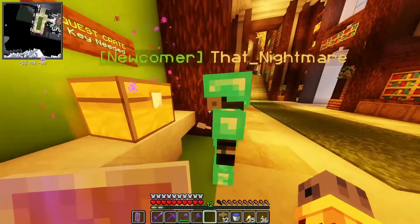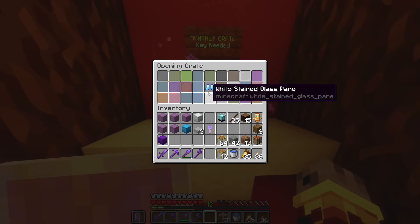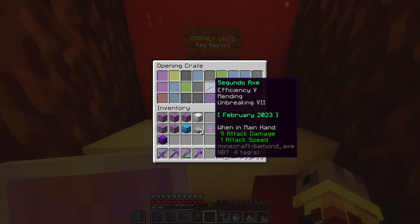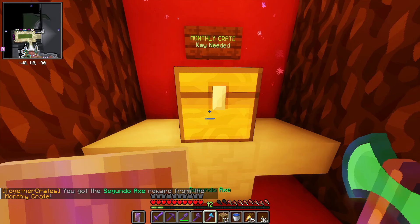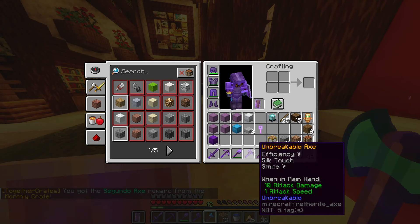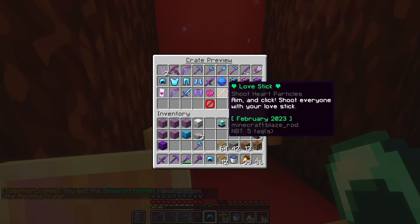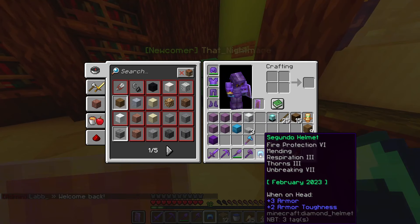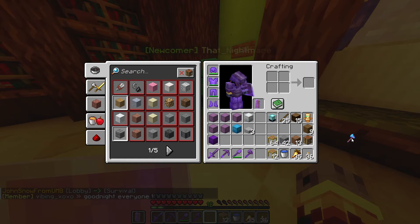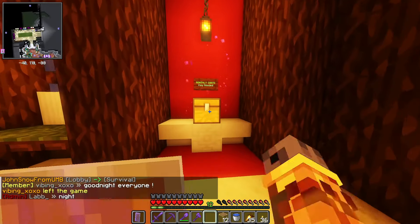We brought Tyson onto the server and he's spending some quest crate keys. It's the start of February and I have a couple of monthly keys to spend — there's a whole bunch of new stuff in the monthly crates. If they have really good diamond stuff I'll just give it to Tyson. Would you look at that — a really good diamond thing I can give to Tyson. Another really good diamond thing for Tyson. Here you go, Tyson — you'll like this perhaps.